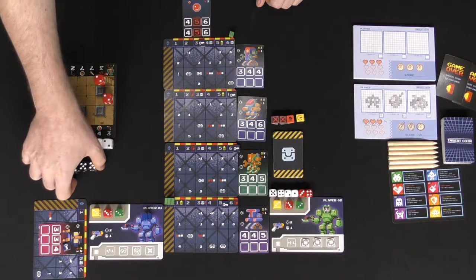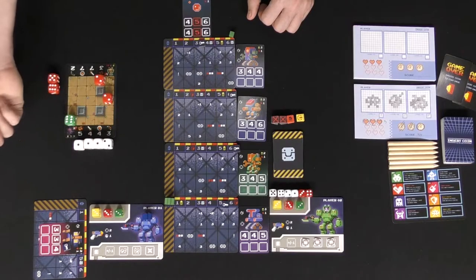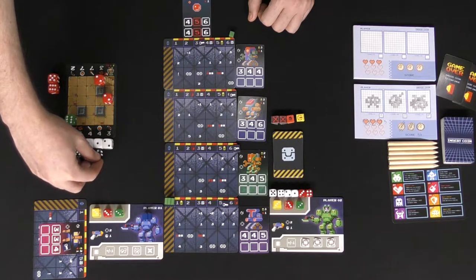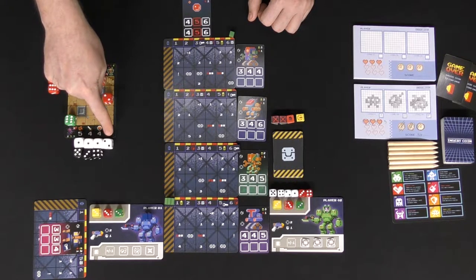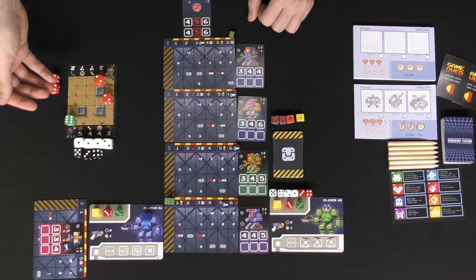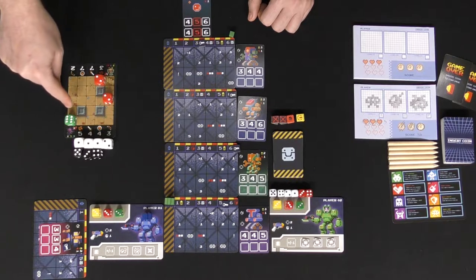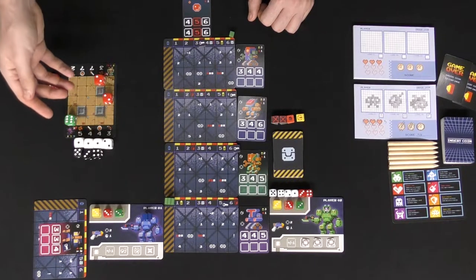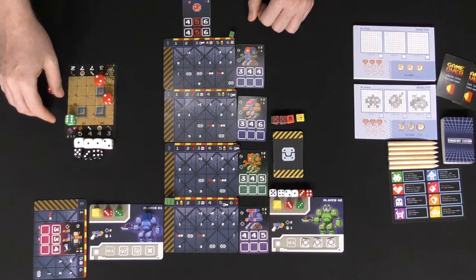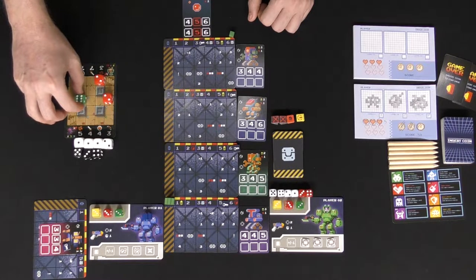The black bonus dice are rolled and assigned to the stat spaces under the white dice, excluding range which is always your base stat. You take your total movement — for example five plus one is six — and move your character on the board. You can move diagonally or up, down, left, right: cardinal movement costs two points, diagonal costs three.